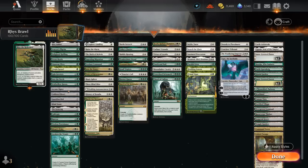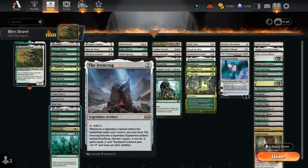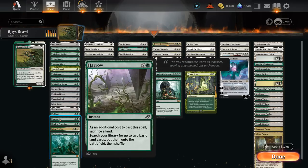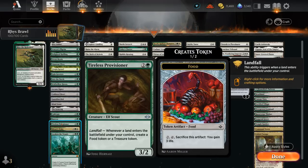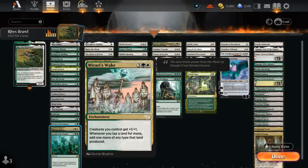We've got two-mana ramp artifacts: Arcane Signet, Cold Steelheart, Guardian Idol, and Mind Stone — but the Ironcrag is a newcomer that can tap for colorless and potentially transform into an equipment if we play a legendary creature later. Cultivate can find two basics and put one in play. Harrow sacrifices a land to find two basics and put them on the battlefield untapped. Tireless Provisioner has excellent synergy with Cultivate, Harrow, and Fetchlands, making treasure tokens with Landfall, or food tokens to gain life. Mirari's Wake can also double our mana produced by our lands.